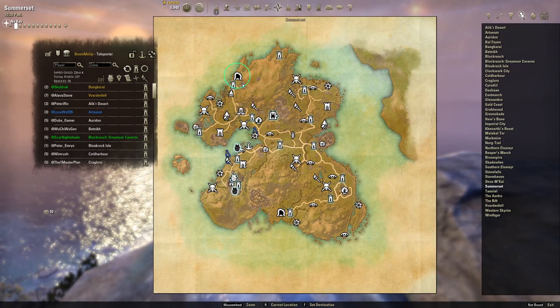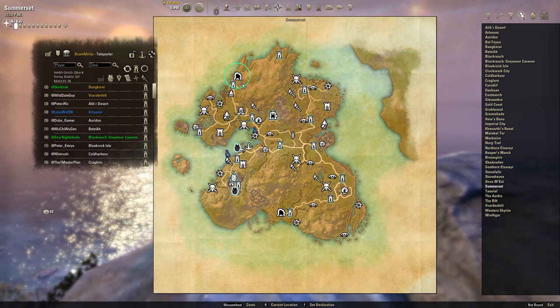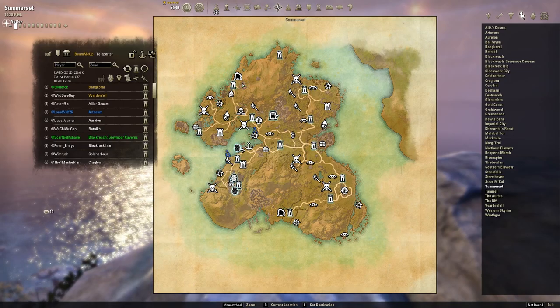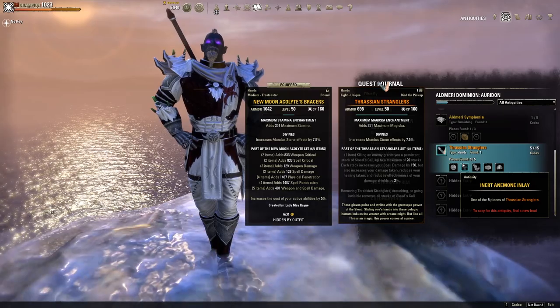The first lead is the Nautilus Shell Guards. This lead can be found in Somerset — it drops off Gilleric the Vicious inside of the Karn Waste public dungeon.